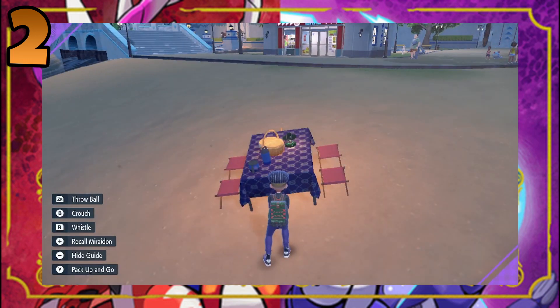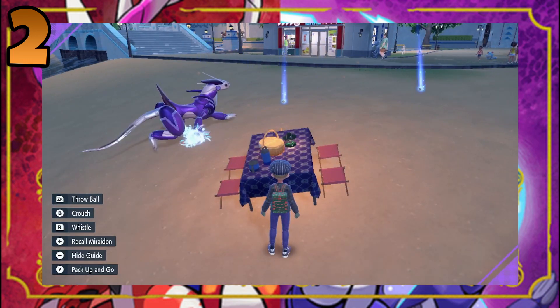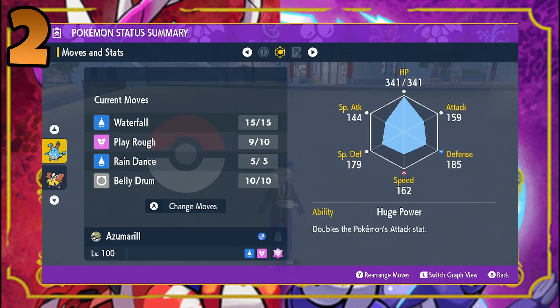Then, we're going to start a picnic with Azumarill and another Pokemon who knows the Egg Move. Here, I have a Hariyama who knows Belly Drum. After waiting for a few minutes, the Egg Move will transfer over.